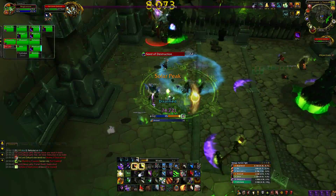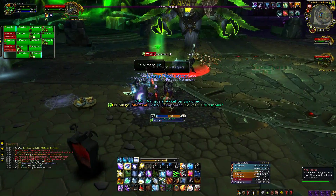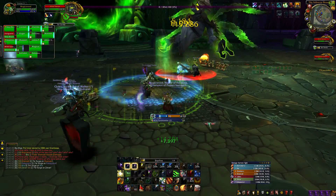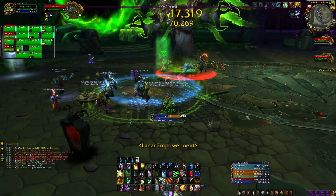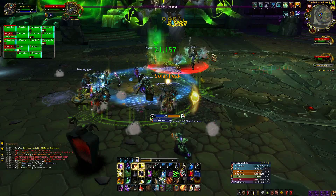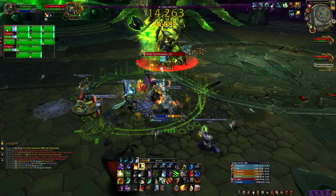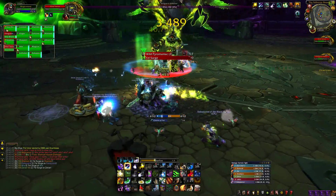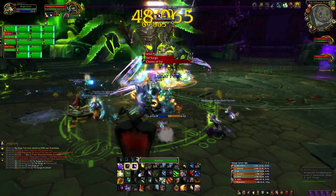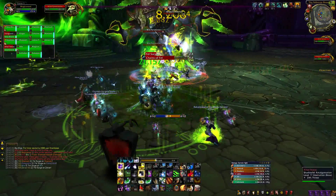As a Moonkin it is very important to make sure you know where you're actually going to stand. You need to know the fight beforehand to get the most out of your damage, since you can't do that much damage on the move. Most importantly, remember to keep your dots up on the target at all times and ONLY apply them while they're at their respective peaks. This will increase their damage dealt over time as well as their damage right away.